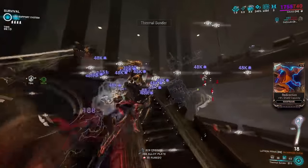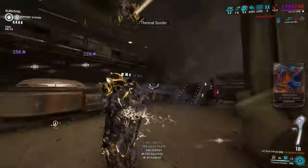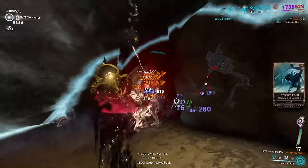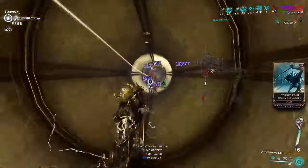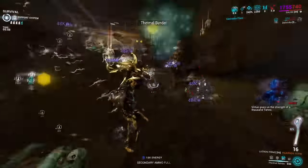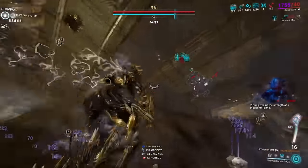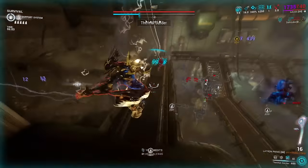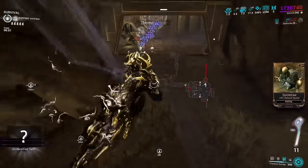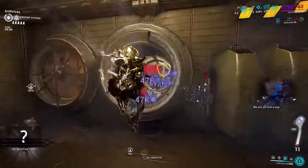This build is specifically designed for horde clearance, so it has limits. Acolyte units or Eximus units won't really budge as they're more of a single target focus. Because Redline is active, you need to get those units down by going hybrid — pull out a primary or secondary weapon of your choice, and they won't be alive much longer once you hit them with all of those fire rate increases.